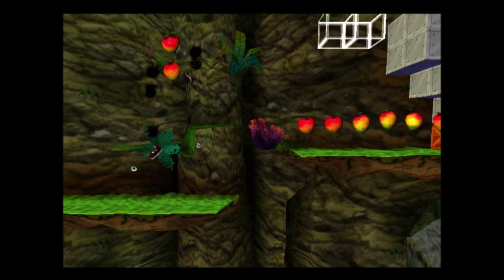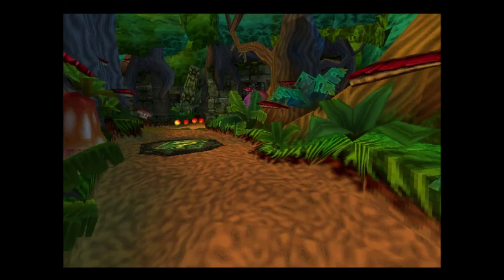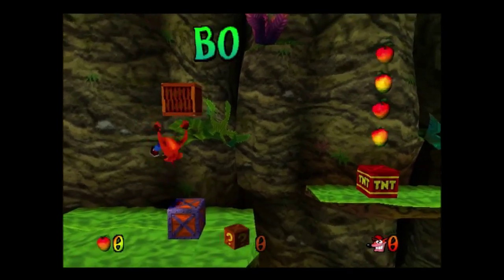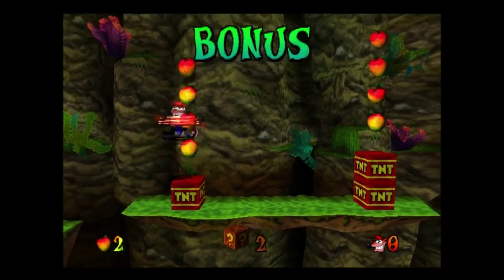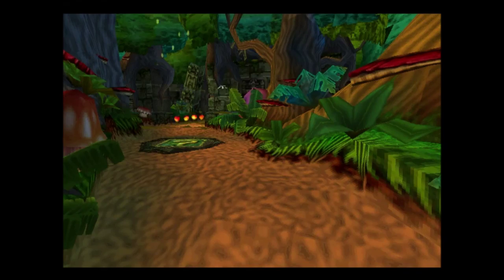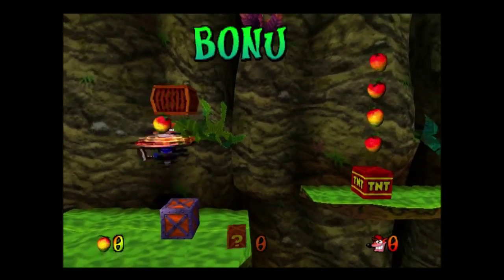I was trying to be smart and do the TNT bounce — but if you spin at the right moment, and I don't seem to have the knack for it, you can destroy a TNT crate with a spin which means you won't have to wait for the three-second countdown. I'll try it again on the single one.